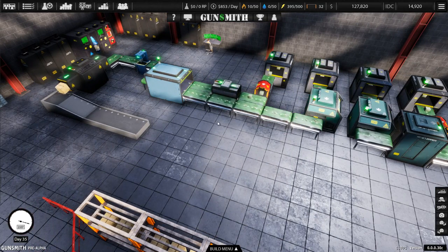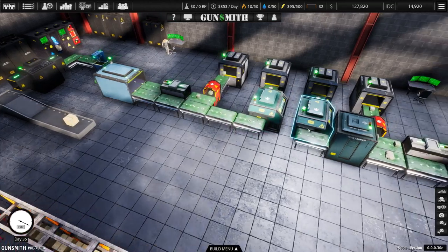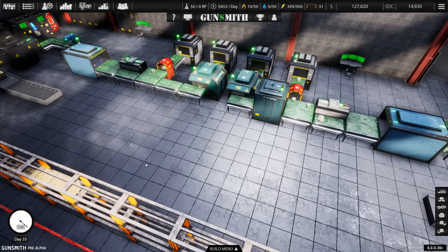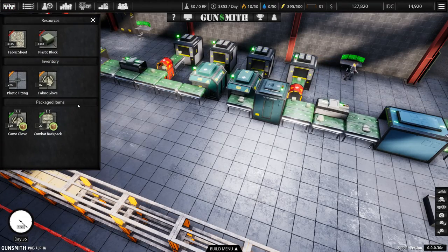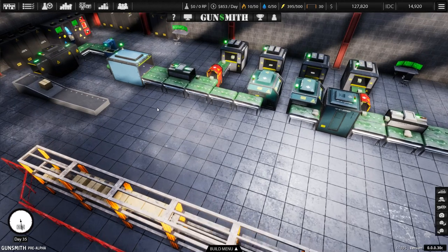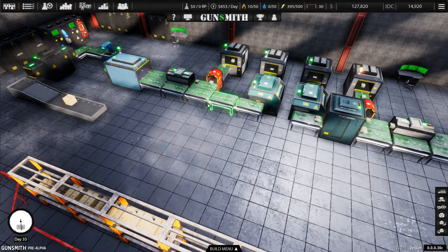Over here on the left hand side, I have a line set up to produce camo gloves, and then over here on the right hand side, I have a line set up to produce combat backpacks. If we quickly go into the top left, you've got your resources. The only resources I'm using at the minute are the fabric sheets and the plastic blocks. Eventually, once it goes through all the different machines, you'll be able to make the camo gloves and the combat backpacks. The game will give you everything to set up this first line, and then everything else you have to buy.